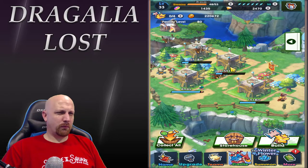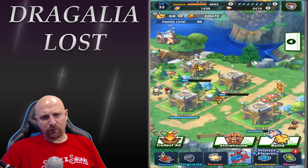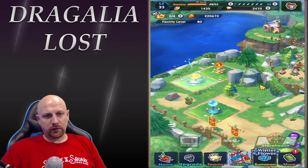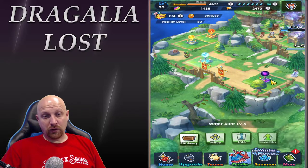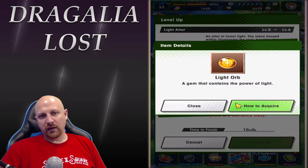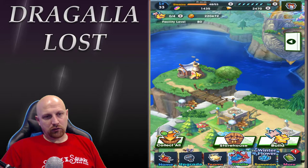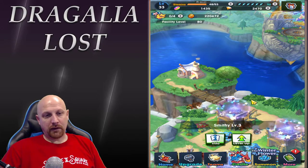One point per building — it may go up a little bit, but so far that's what I'm seeing. These mines take five hours for one point. You can also upgrade the Wind altar, Shadow altar, Water altar, Light altar, and Flame altar — each takes its own specific orbs. Use your reagents wisely, farm the events you need, and get your castle leveled up. A good milestone right now is getting Smithy to level four.